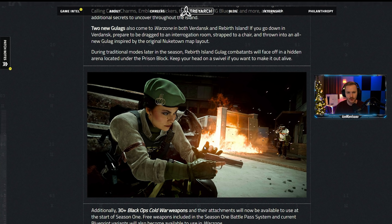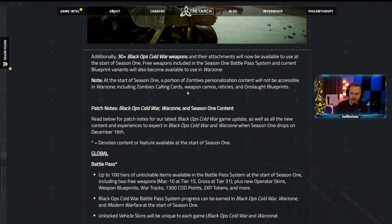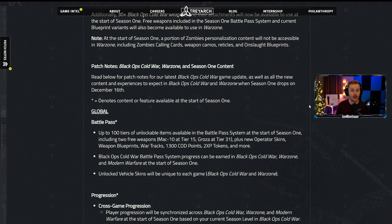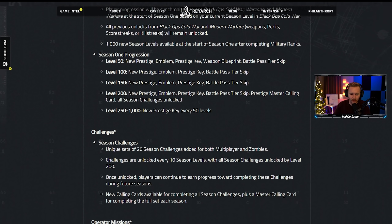There are two new gulags coming to Warzone — in both Verdansk and Rebirth Island. In Verdansk, you'll be dragged into an interrogation room strapped to a chair, thrown into an all-new gulag inspired by the original Nuketown map layout. The new gulag is like Nuketown but with only the middle sector — the two buses — with everything else fenced off, so no more gulag showers.